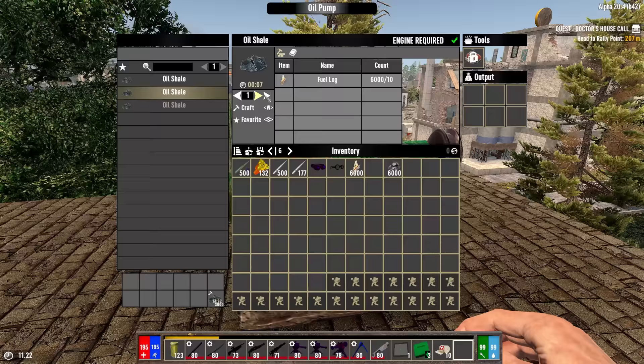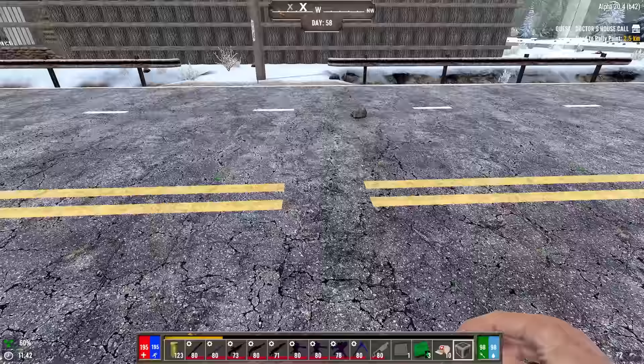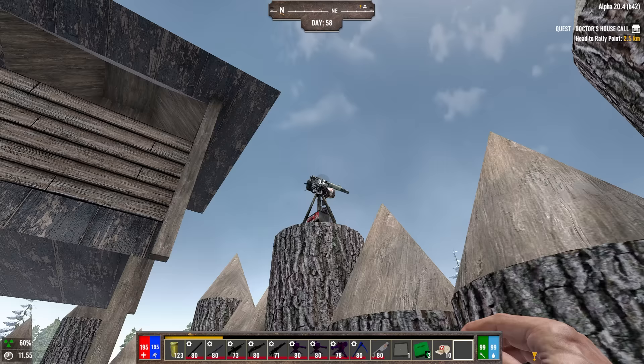The oil pump is a useful item which unlocks with the Mechanic class mastery. It allows you to convert wood fuel logs or coal into oil shale, to then be further refined into oil or gasoline. If you need a bit more firepower at your base, you can use this trick to steal Mark Two turrets at the trader's compound — craft and place down a land claim block as close to the wall as you can, and whatever turrets are overlapped by the claim border can then be stolen.